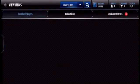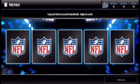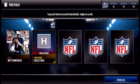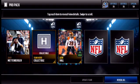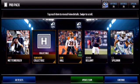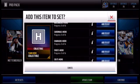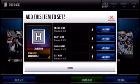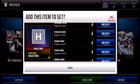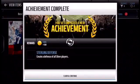Let's see. Pack number one: Zack Mettenberger, Team Hero Collectible, Leon Hall — nice! Cool. What does this team hero collectible do? Where are the raiders? Whatever, I'll do that later. All right, cool — update team.